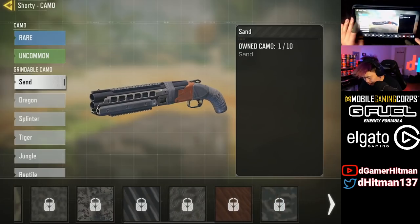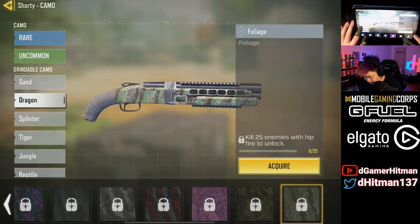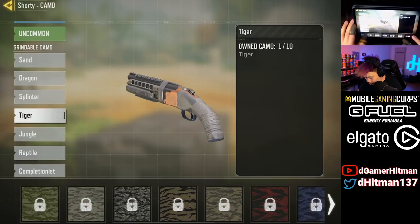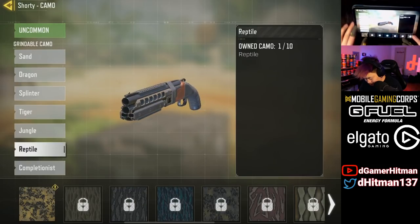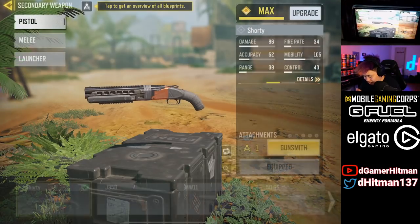If you're curious about what you need to unlock, let me show you. First is 200 kills — that's the longest part. You need 25 hip fire kills, which you should be able to get in one game. 25 long distance kills, which should also be manageable. I might be able to do most of these except maybe the headshots in the first game, so we'll see. 60 no-attachment kills is going to be kind of tough.